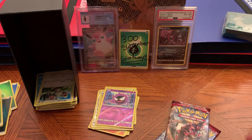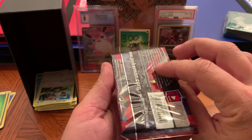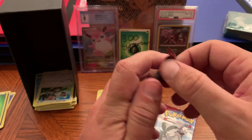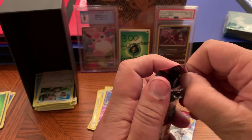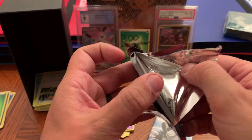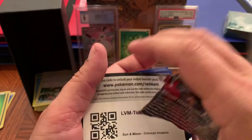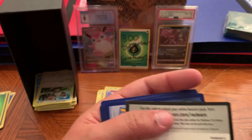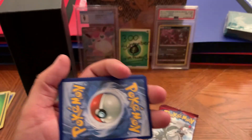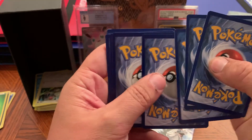We're down to our last two packs — what can we get? Let's hope for at least something, some sort of artistic card, not necessarily gold or full art or anything like that, but at least something. And we're not getting it in this pack. Here is your code card.